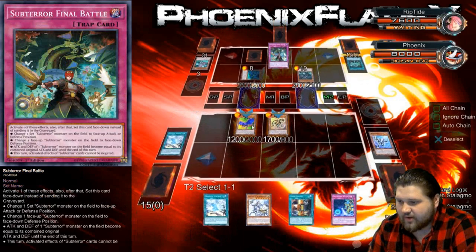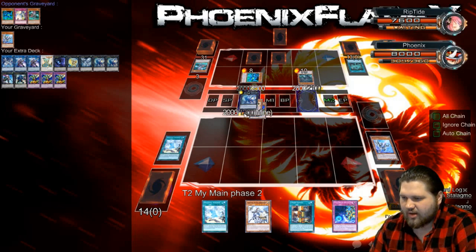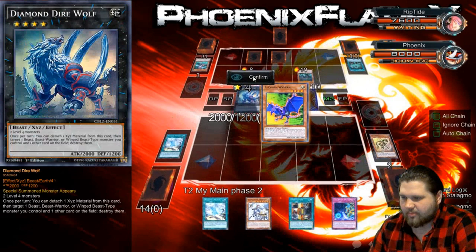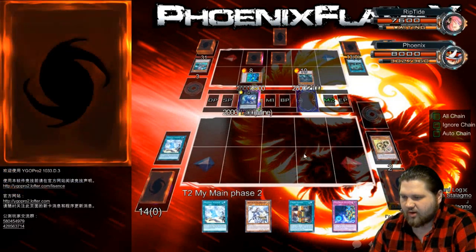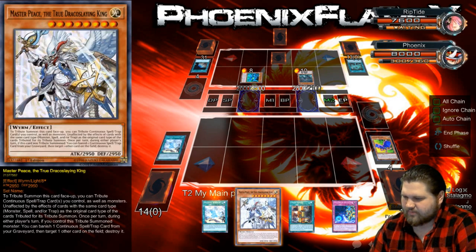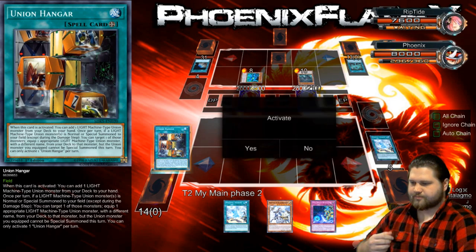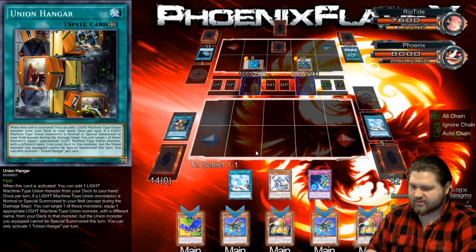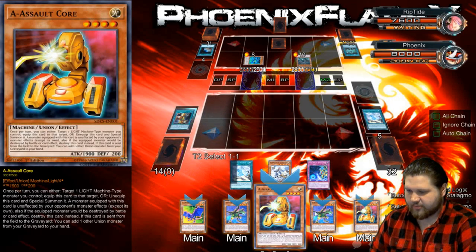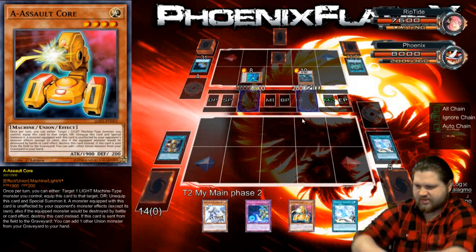Whatever happens, happens. So I know that this is a Final Battle — I'm gonna end up probably banishing it with ABC Dragon Buster. I'm gonna definitely use this Diamond Dire here to pop it and pop this card. Oh, it's just another Terraforming — that's actually still kind of good for me to have hit. And then I can activate this Union Hanger and use its effect to add A, which will equip B, which will give me a search. Alright, this works out really well in my favor.